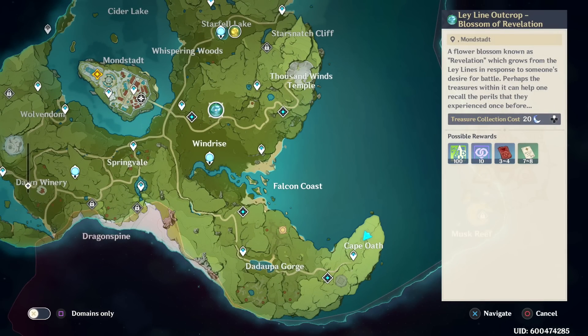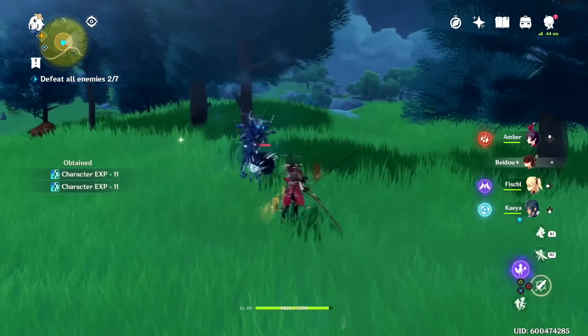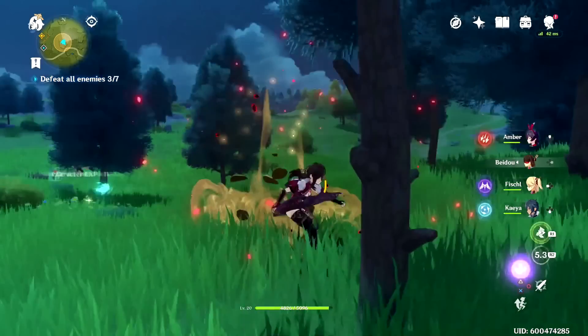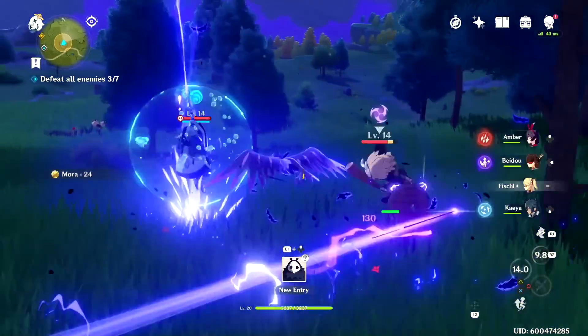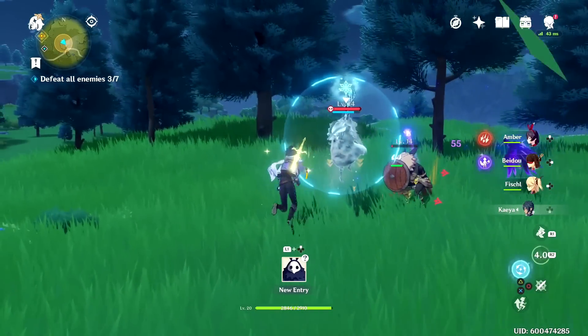Be careful with how you spend your Resin, which is technically the stamina system for content in this game — not the combat stamina, but the energy system like in other gacha or mobile games. You only get 120 Resin and it recharges over time, but pretty much anything you do — dungeons, Ley Lines — consumes it. Make sure you're always farming the right stuff and never sitting at cap, so your Resin is always recharging.